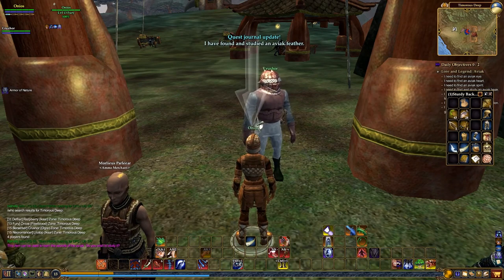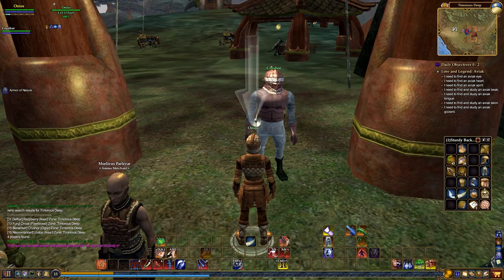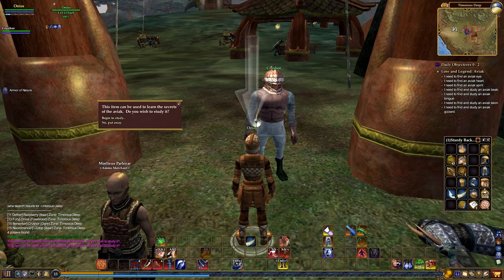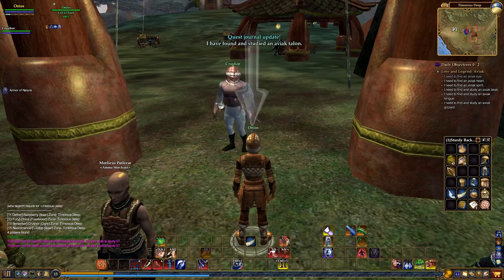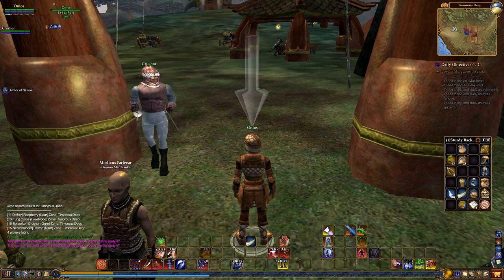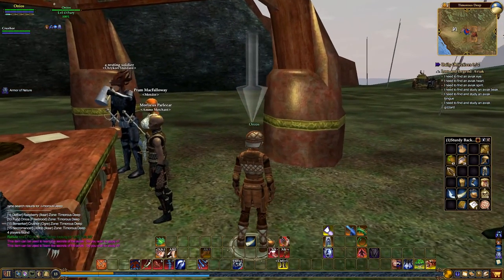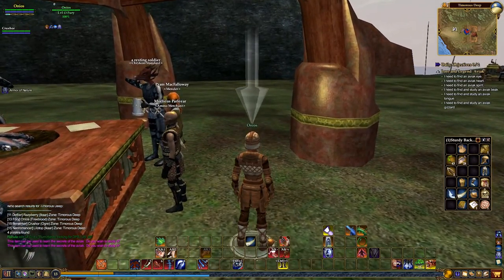So we got that one. You can see over here on the right-hand side all the things you need. Some of these items can be found off of the creature and picked up. Other ones can only be found off of the creature from killing them — they can't be picked up, they can't be traded, you can't buy them. You actually have to go physically to the location of these creatures and kill them.